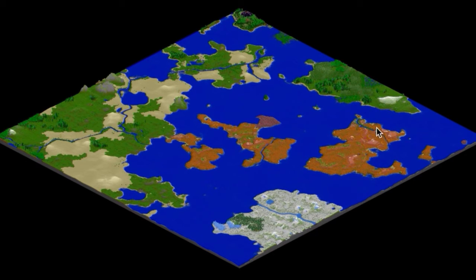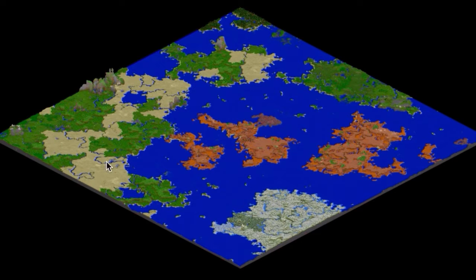Take a look at the rivers. RTG makes very few rivers, and they're very large rivers — they're wide. You can see them easily even on this scale. Vanilla rivers: there's lots more of them, but they're tiny and they're scattered.